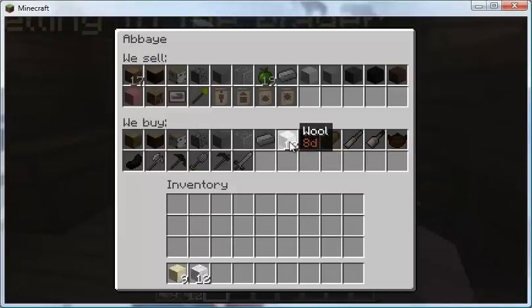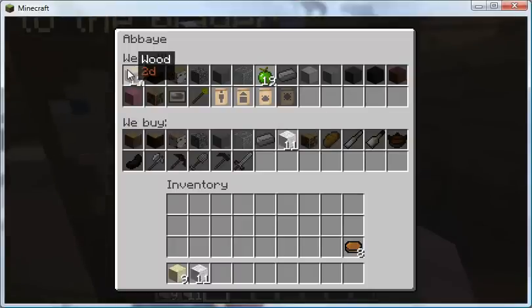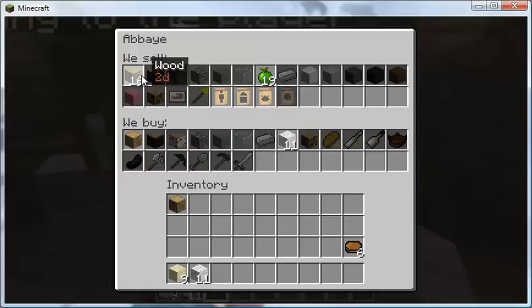If I sell them one wool with a left click, they've given me eight for it. As it says, you hold your mouse over to see the tooltip. Now I'd be able to buy wood — it's two apiece. I buy with a left click, and you can see I've gone down in cash but I've acquired that. They'll buy it back for one, so you lose money on that deal.